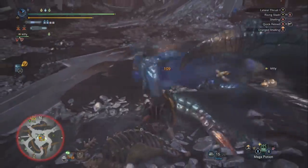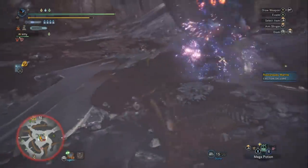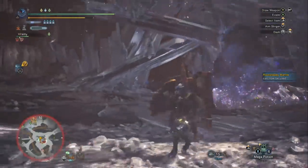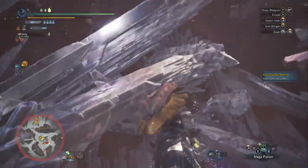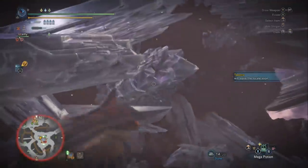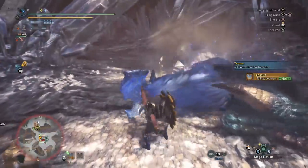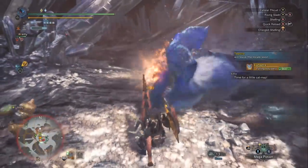This is all long shelling. Long shelling is where you hold down the shelling button to charge the shot up. She's roaring and we completely ignore the roar because we have Earplugs 5 — we just attack the whole time. We're bringing her over to the other falling pillar to get all the extra damage. There it is — a lot of damage guys.